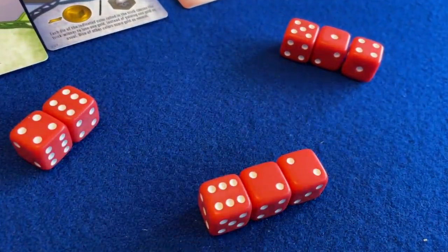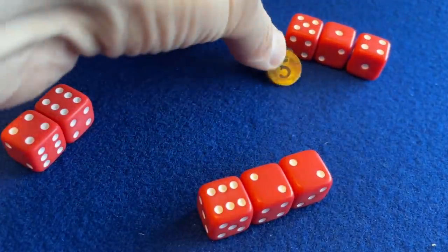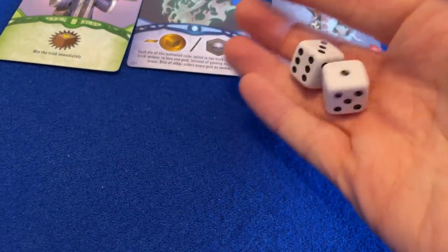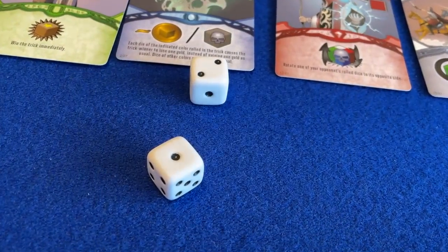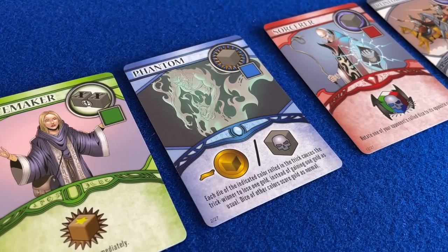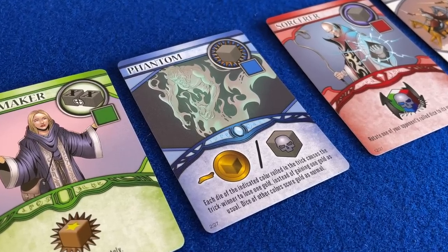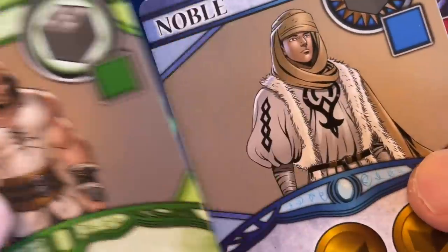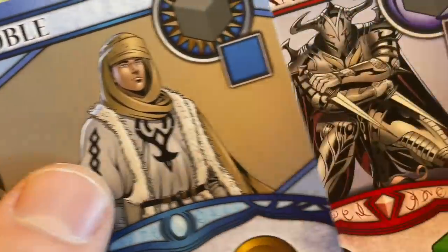The winner of the trick gains 1 gold for each die rolled in the trick which wasn't their own. Then all dice are discarded, and the trick winner is the first to roll into the next trick. The twists in Throne come from the 4 cards which are laid out at the start of each round. Each of these cards relates to one of the dice colours, and allocates a specific power to dice of that colour.